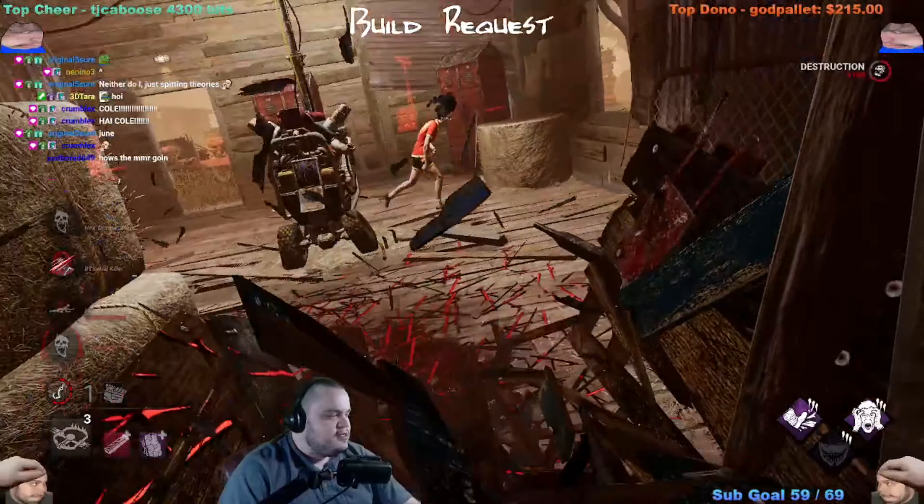I feel like if Clown had five bottles he would be pretty decent, but only having four kind of limits him. I'm hoping I got an adept this game — hoping for it. Yep, I got it! I got an adept — it's not visible on screen but I got it.